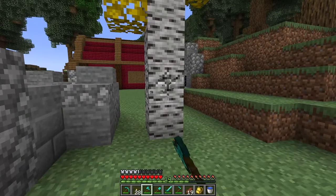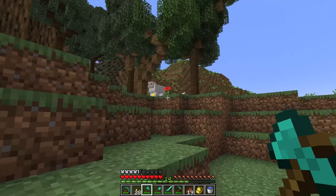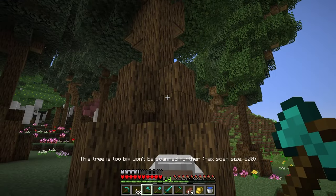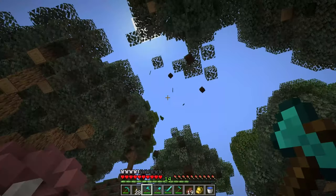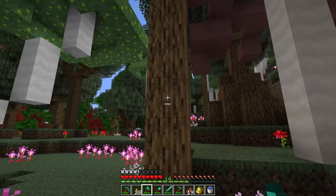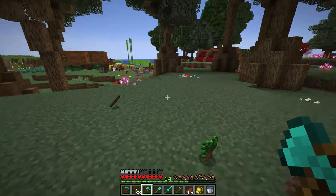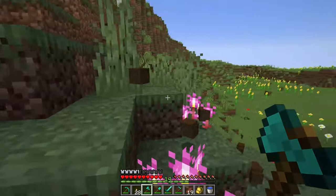Next up we have the Falling Tree mod, which basically takes down an entire tree with one hit of your axe, though the durability damage is applied to your axe accordingly. This mod only works on trees up to 100 blocks including the leaves, so something very large will be too big to bring down. But if we go over to some trees of a more moderate size, we can collect the whole tree at once, which is very useful and time-saving. I feel like the 100-block limit is very fair, as massive trees would be overpowered.